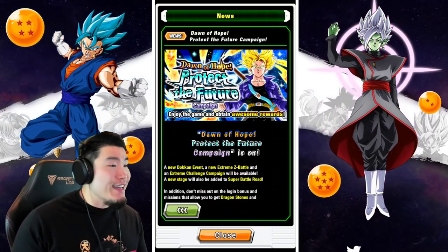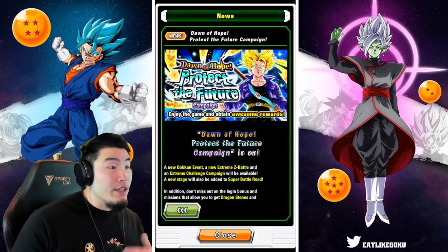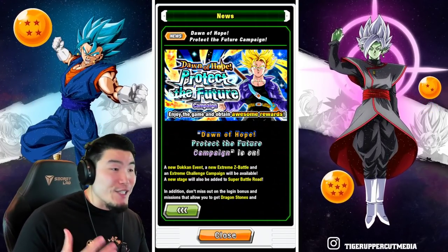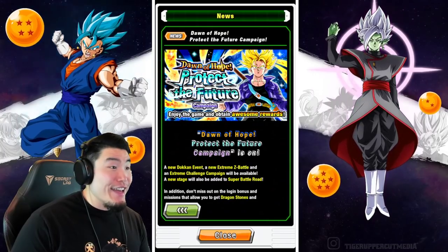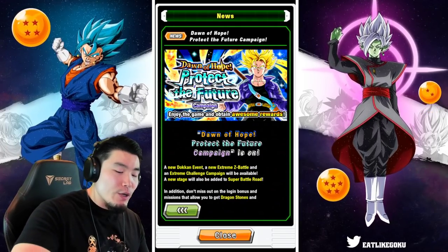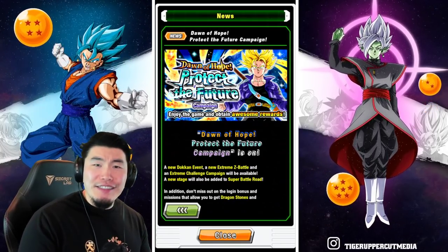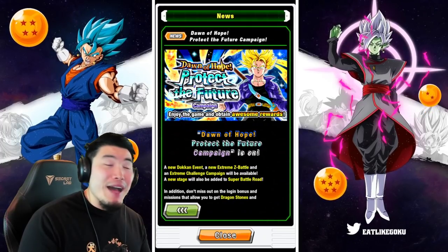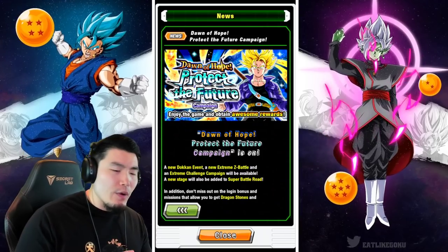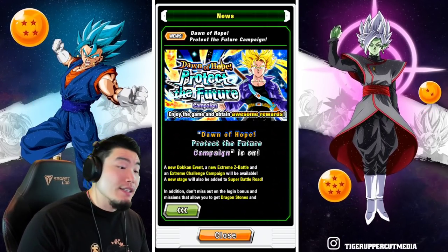That's the new campaign on Global. Let me know in the comments what you're most excited for — whether it be the new unit or the Extreme Z Awakenings for both LR Trunks — double LR Trunks Extreme Z Awakenings. By the way, we did get details for the new Dokkan Fest Ginyu Goku dropping on JP for part of the 7th Anniversary, which is somehow still going, along with the side units which I think are Burter, Jeice, Recoome, and Guldo. I'll make a video for that right after this.